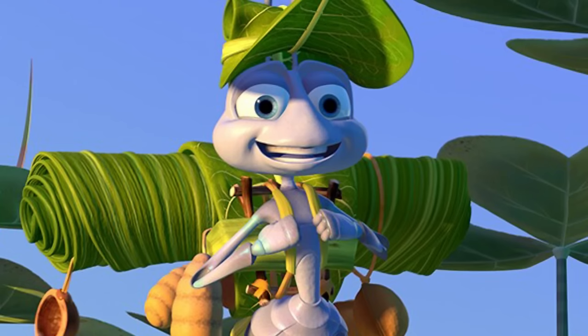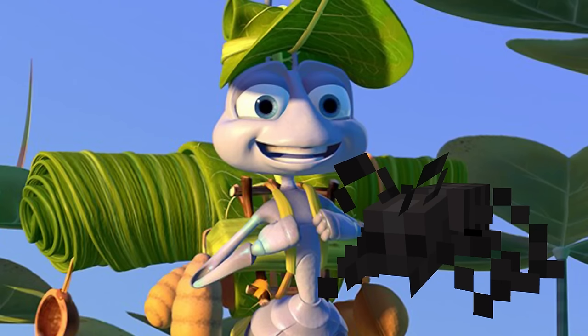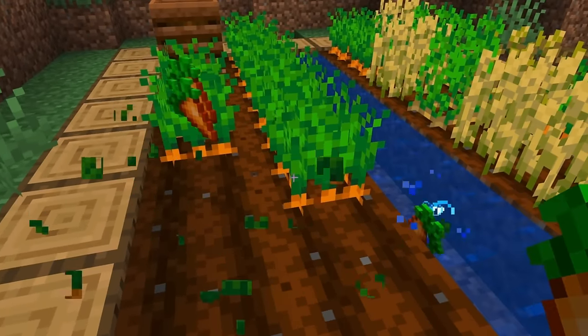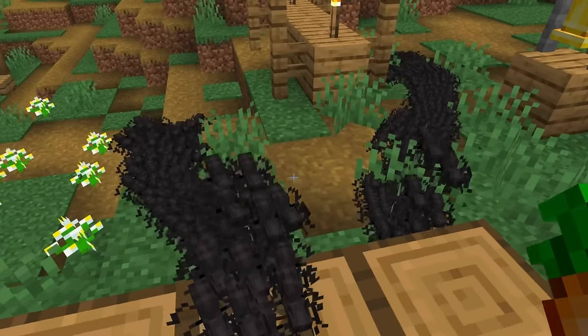Next up is A Bug's Life. The main character is an ant, so it felt like an obvious place to start making a mod. These little guys are harmless, but if you leave food on the ground, like after you farm your carrots, they'll be all over it.